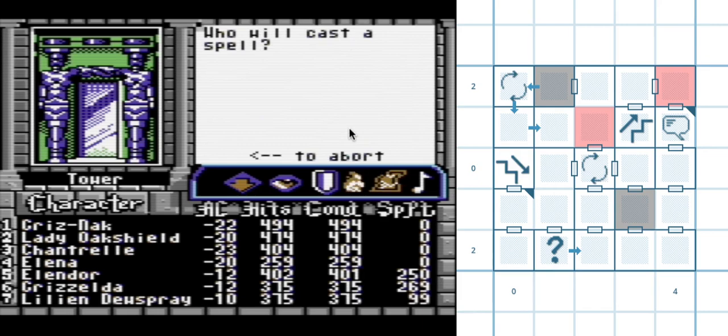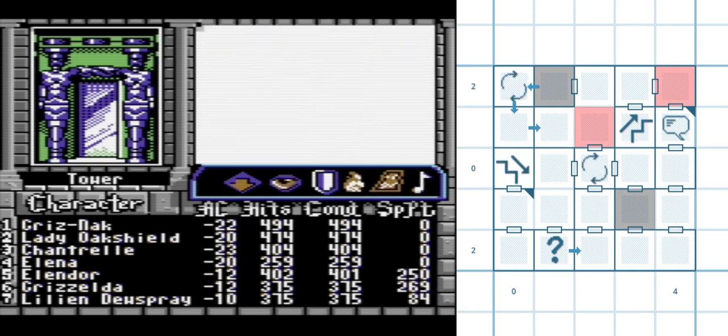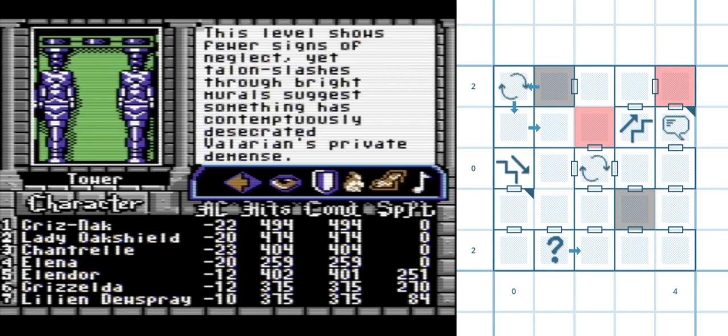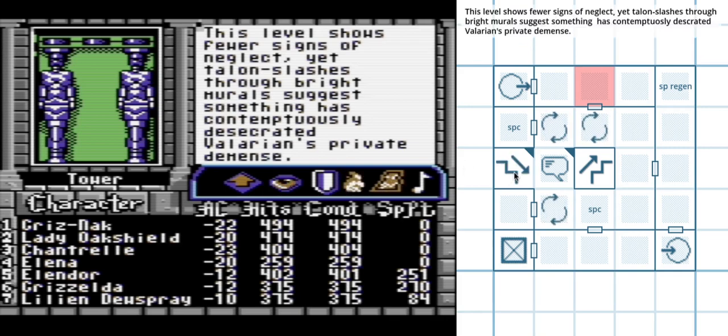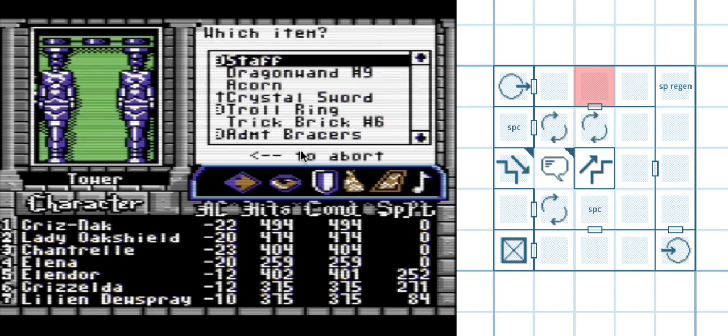I could wander through the dungeon to get there, but I'm busy. Let's try teleporting. I just went up two levels to level three. We have a corridor with a giant stone disc that's too big to lift, and there's an engraving of an oak tree holding up such a giant disc of stone. Let's use the Acorn.